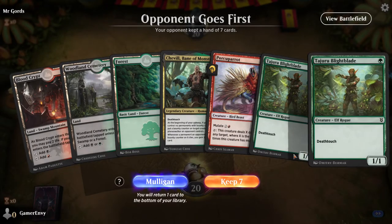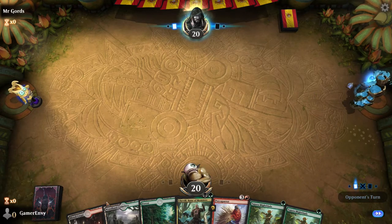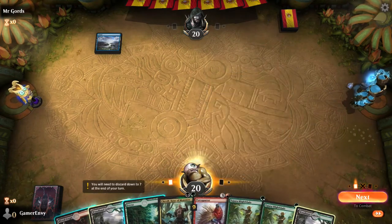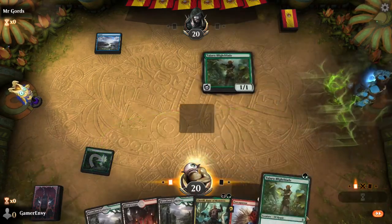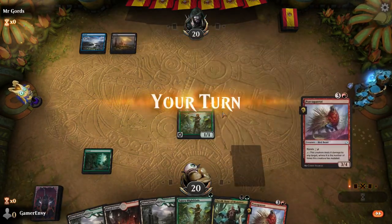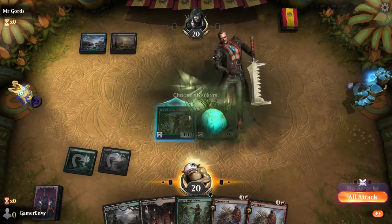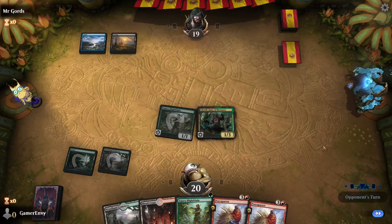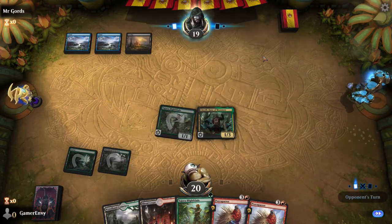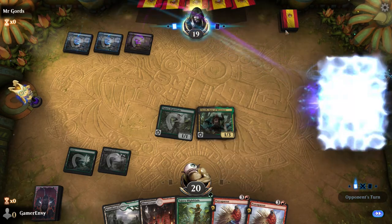Alright Game 2, opponent goes first. This hand is okay, I can live with this. Dimir is always fun. I reckon I'm going to face a counter spell — no counter spell, interesting. That's good. Let's go do some damage. Jace, Vryn's Prodigy.